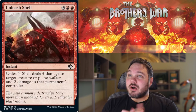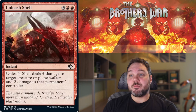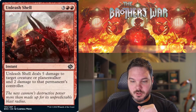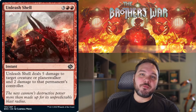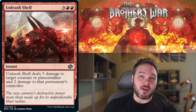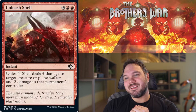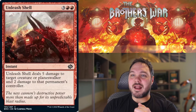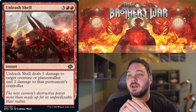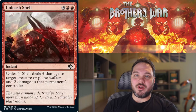Up next we have Unleash Shell. For three and red-red, you get an instant — it deals 5 damage to a creature or player or Planeswalker, and 2 damage to that permanent's controller. These 5-mana removal spells are always clunky — it kills most things, not everything, especially in this set with all the really high power-toughness creatures. It's hard to give it anything lower than filler; it will remove a thing. If you really need removal you'll play this. I think this is a D+ — it's on the higher end of your filler, but I'm really not looking to play this unless I have to.